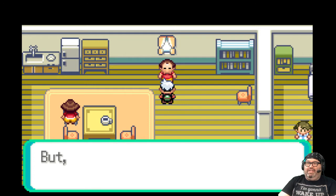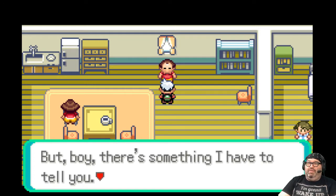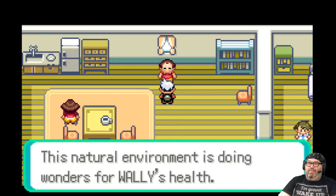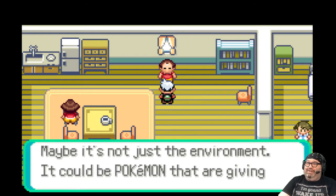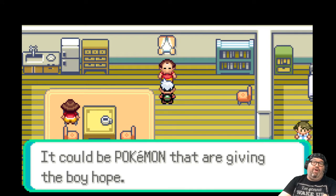Pat Bear — Wally's next door. 'This natural environment is doing wonders for Wally's health. Maybe it's not just the environment — it could be Pokemon that are giving the boy hope.' Pokemon are awesome.